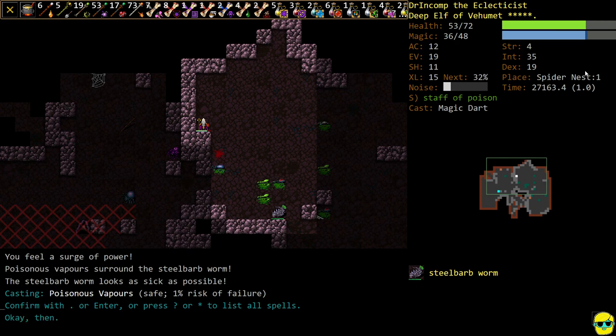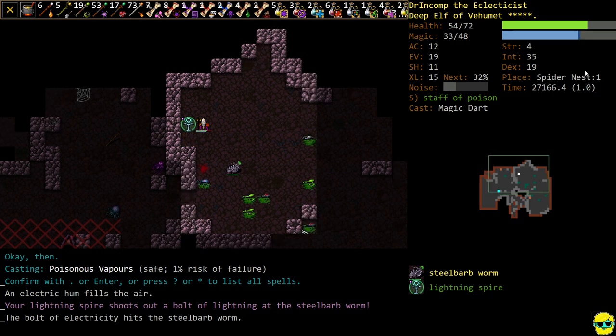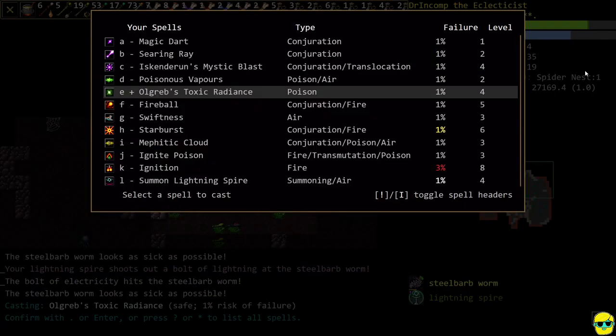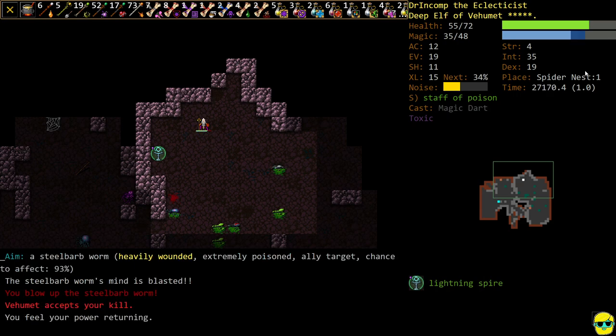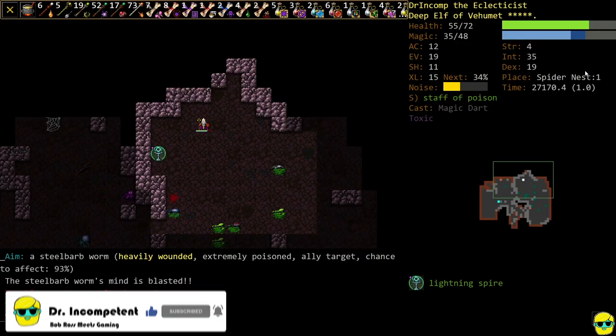We'll just poison it and summon some Lightning. It's got a lot of health. I didn't expect it to be so resistant. But let's just Mind Burst this guy. There you go. When in doubt, our evocations are good enough that we can Mind Burst very well.